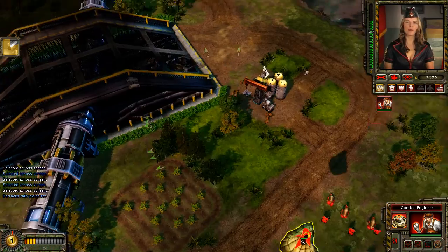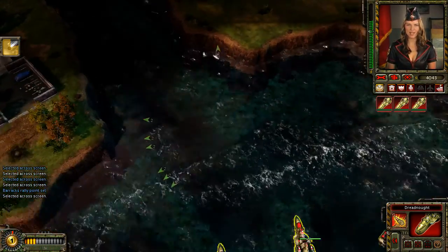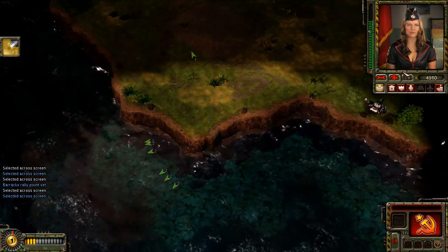Those future tanks are too powerful, Commander. We have one more ace up our sleeve and it is time to pull it out. I'm sending you the Grinder. Use them to grind those future tanks down to scraps.